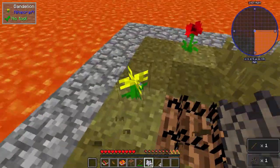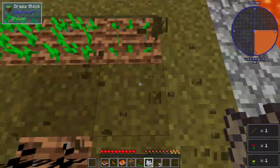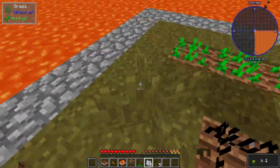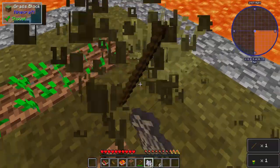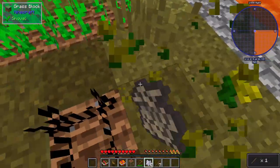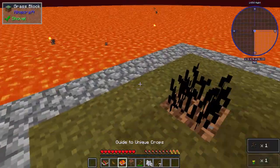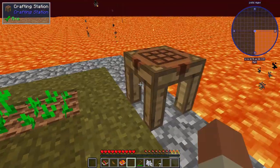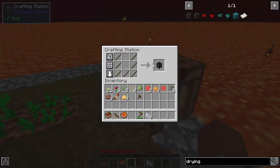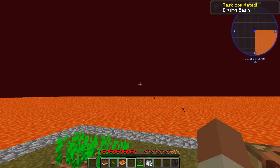We got four sticks, five sticks - getting close. I think we need like seven. There you go, we have six - one more! Oh we have seven, we're good. Let's place this crafting table down and craft ourselves the drying basin. I don't even know what we could dry in it, but we'll figure it out.